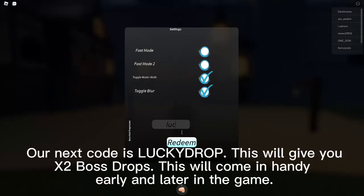Our next code is LuckyDrop. This will give you a boost to BossDrop. This will come in handy early and later in the game.